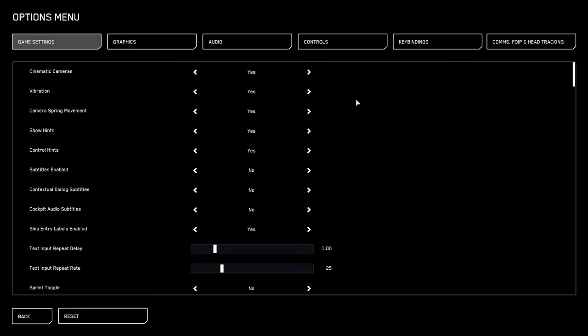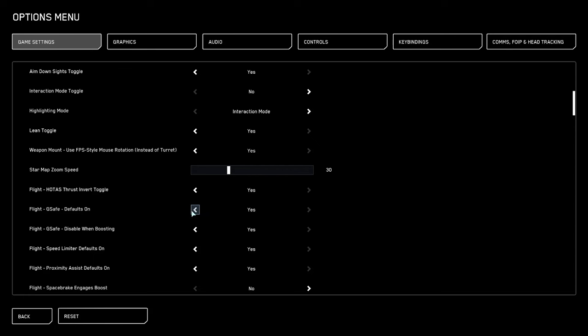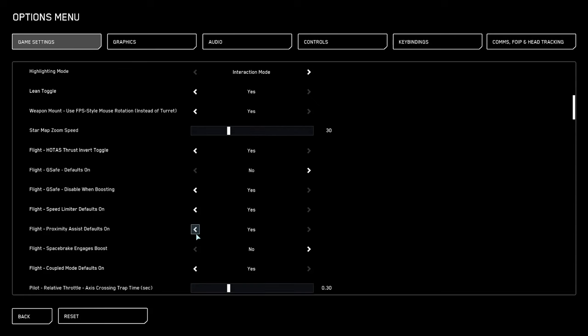Under game settings, these are the things I'll always change or turn off. We're going to start from the top and work our way through. Show hints I always set to no. Control hints I set to no. Aim down sights toggle I set to yes. Flight G-safe defaults to no. Flight proximity assist defaults to no.